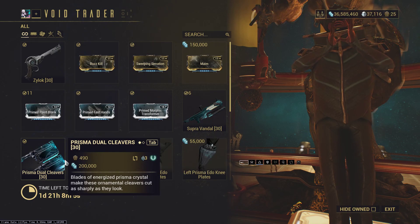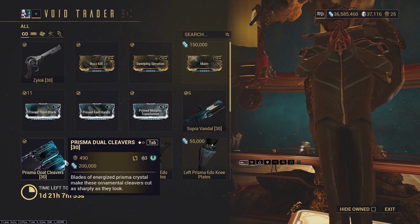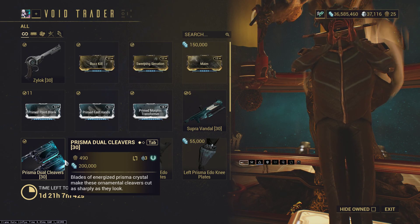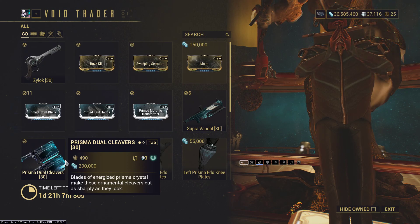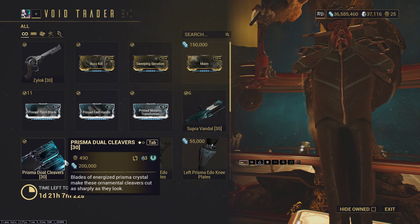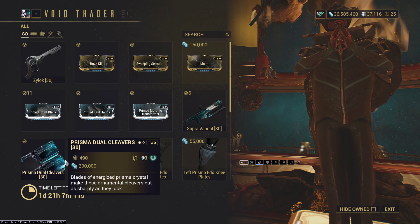Prisma Dual Cleavers — is melee 3.0 out yet? No. In the grand scheme of things, it's not particularly good. But if you compare it against other dual sword category weapons — and for whatever reason this is considered dual swords even though it's two butcher knives — these actually have one of the highest DPS combos if you stance dance properly. The problem is there's no point in stance dancing with these weapons because why not just use Zaws? That's just currently how the game works. But if melee 3.0 were out, these would be top-tier weapons.